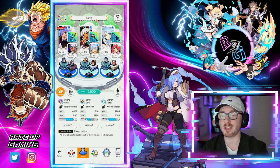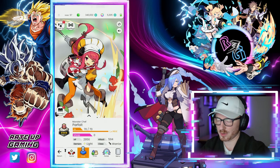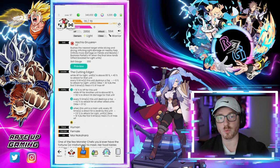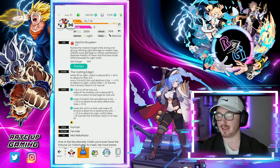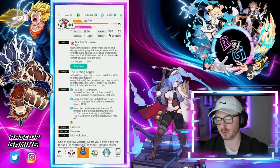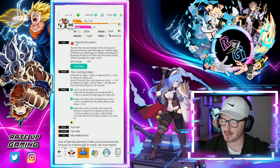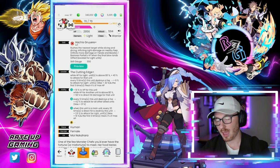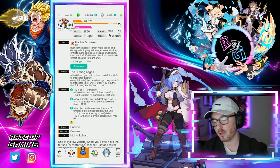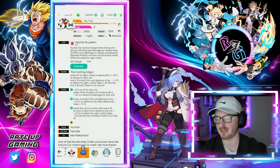I accidentally landed on Parfait's page for a completely separate reason, and when I was reading her abilities I was like — her abilities work very well for direct attack damage. Her first ability is: while HP for another unit is above 80, plus 50 to two direct attack hit damage for that unit. And then her ability: every five times this unit destroys a foe, plus 4.2 attack for all other allied units, up to a maximum of 21.